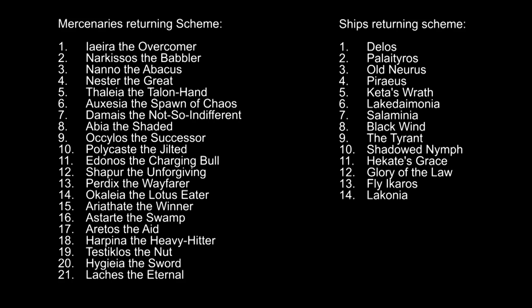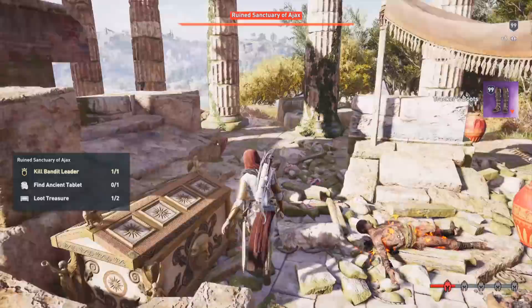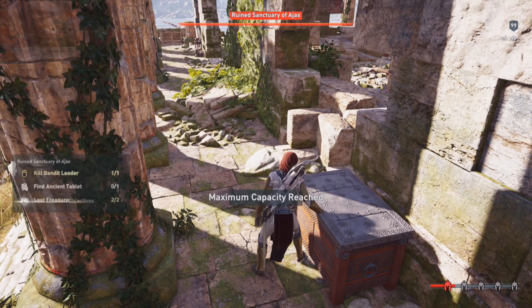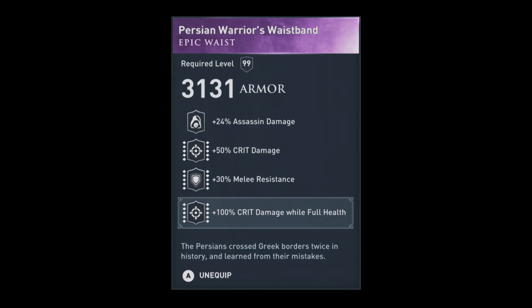On the island of Salamis in the Ruined Sanctuary of Ajax there is a real treasure waiting for you. It's actually not in the big epic chest but in a smaller one on the side behind a column. It contains the Persian Waistband — the only belt in the game with 50% crit damage. No other belt will have 50% crit damage on it. When you can get your crit chance elsewhere, you can use the 150% crit damage belt in an assassin build.